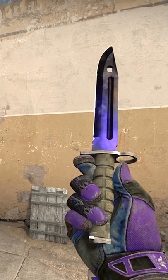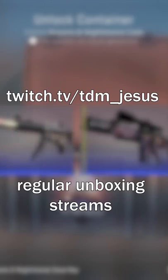They use the exact same texture file. The green is on the default Doppler texture, and occasionally the Phase 3 extends into the green area a bit, which is why you get stuff like this.